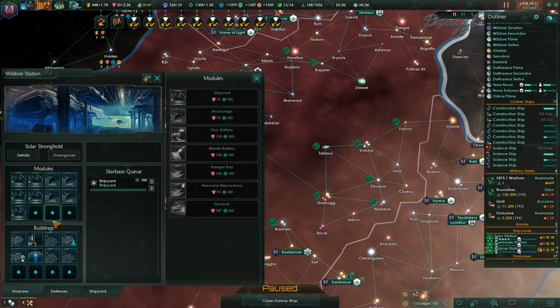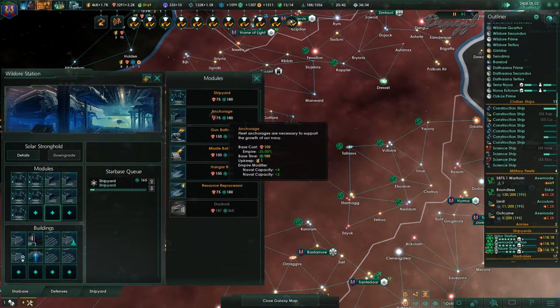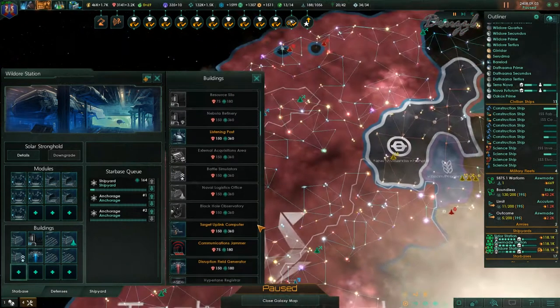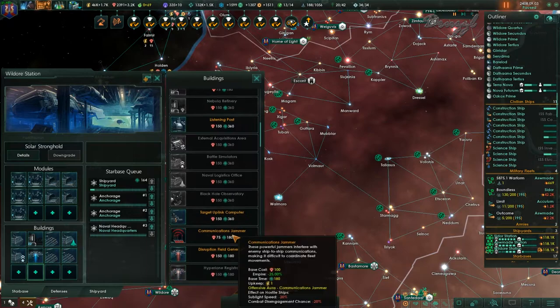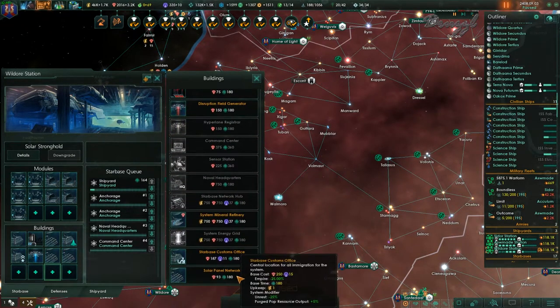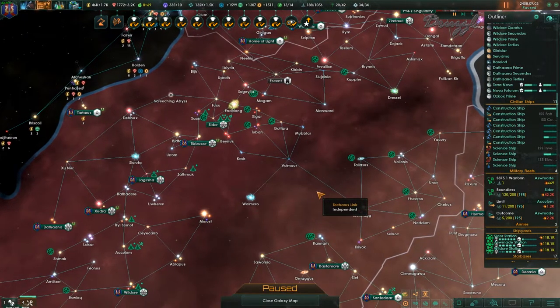Shipyard — and I'm out of money. It's all right, it's the end of the month and we're about to get 3,000. Let's grab the two anchorages and then go with naval command, solar, and listening post. That will be our shipyards taken care of.